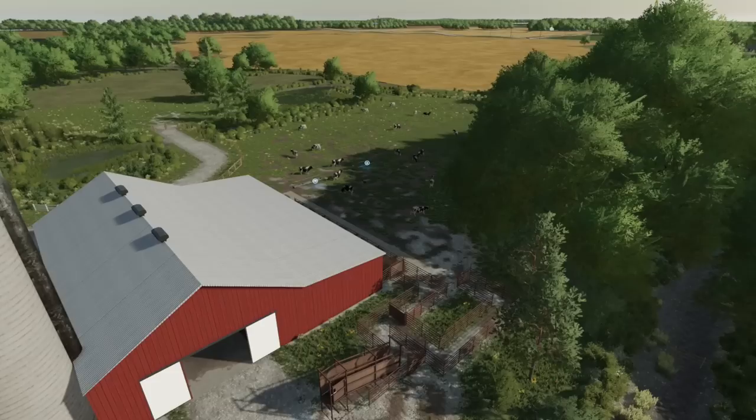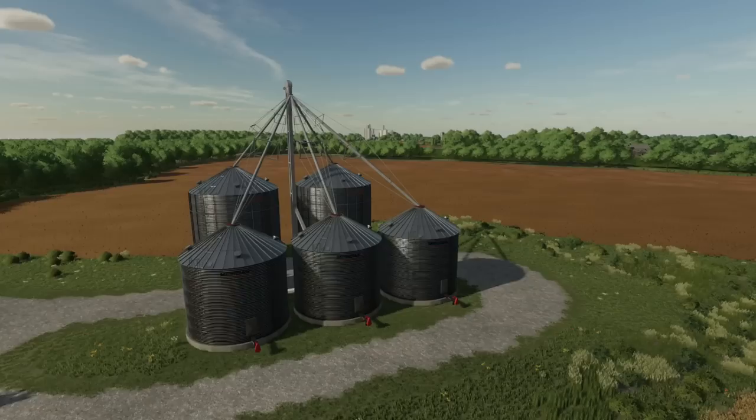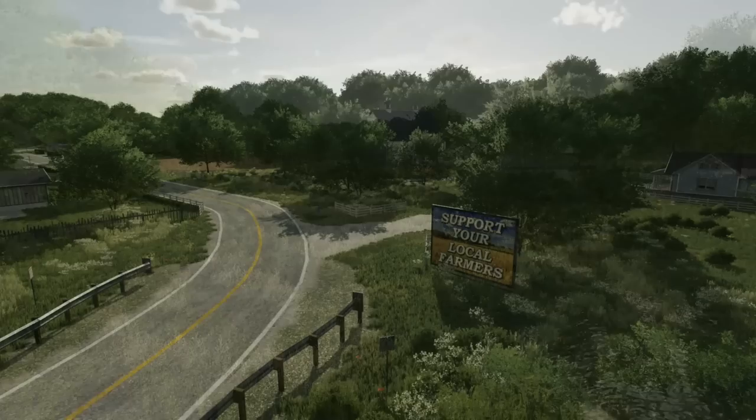South Sask Modding brings us an update today on the Edgewater Saskatchewan map, saying that cows are now working on the map and that all three grain complexes have been redone with BC Bueller's Meridian pack, which fixed the i3D file size errors with the previous pack. The valley has also been completely redone, another road has been added, and they've added a few more details. It's nice to see they're taking their time and doing it right — I have a feeling this is going to be one of the most popular North American maps on the mod hub once it arrives.